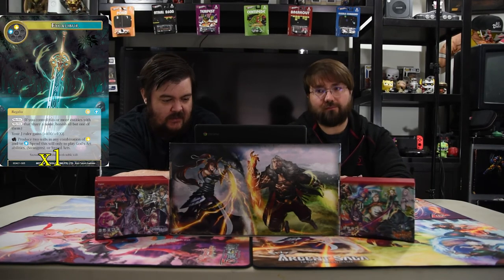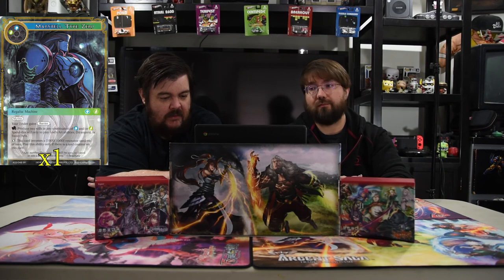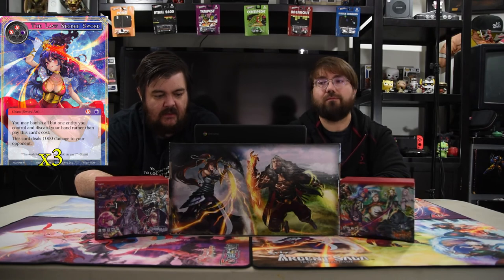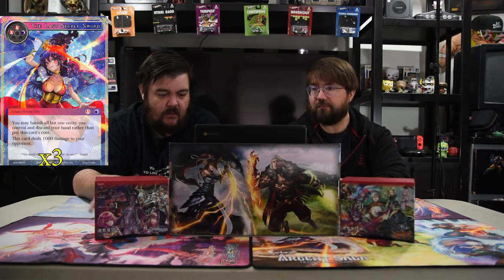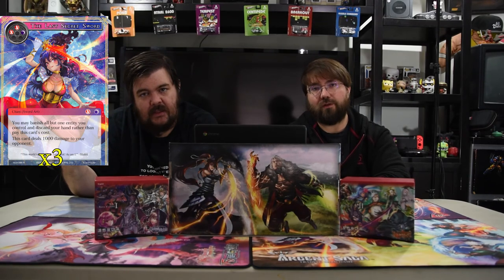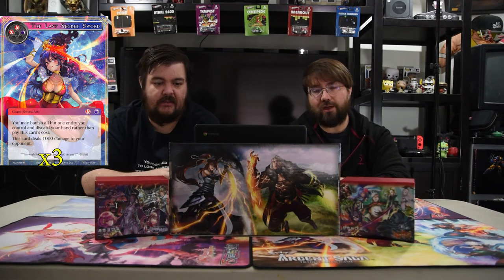We're playing the regalias mainly for Shakti's bonuses: Leviadin gives swiftness, Excalibur gives +4/+4, Caduceus gives drain, Wings of the Archangel gives flying, and Maryville Type Zero gives barrier — which is one of the strongest things in the deck. Also, Return of the Last Secret Sword is red, red, black — a sword art. You may banish all entities except one, and this card deals 1,000 damage to your opponent. Pay three for it and you're like 'cool, take ten.' With Shakti it copies, so you take twenty.